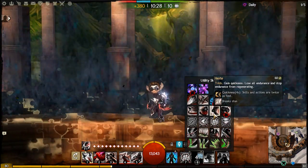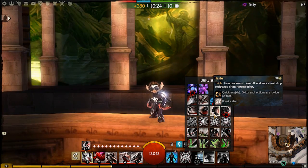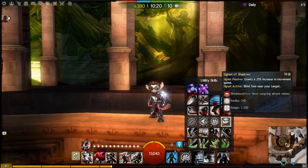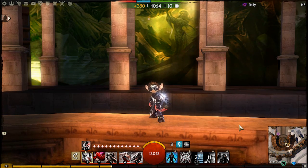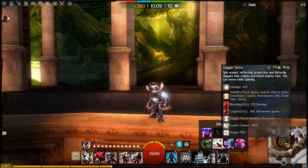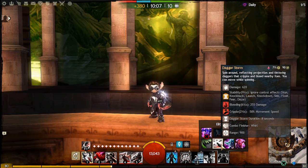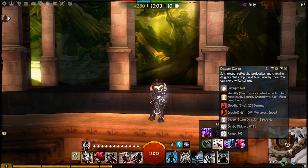Sometimes if I run without a Mesmer, I'll swap in Haste for an on-demand quickness boon for even faster bursting. It can also be swapped for Signet of Shadows if you prefer having a run speed bonus — good for moving around maps. Thief Elites are pretty straightforward: Thieves Guild for single target, Dagger Storm for AoE. Thieves Guild is great when coupled with Time Warp, while Dagger Storm is great with combo fields.